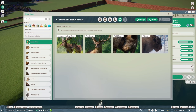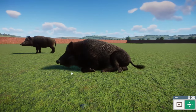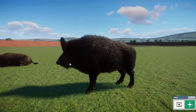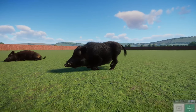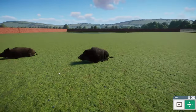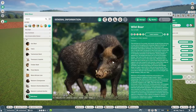Next up, let's take a look at the Wild Boar. Look at these chonkers — these two are some of my favorites in the pack. They just have so much personality and character, and the fur and everything looks really great. I put out a mud pit back here, so hopefully by the end of reading the Zoopedia we can see them rolling around in the mud.